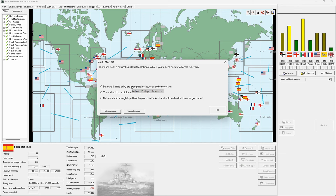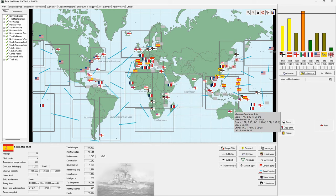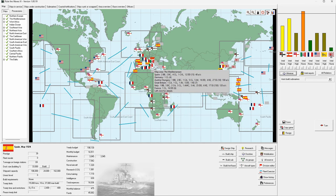This treaty has been in place for almost four years. We're going to go for a quick war, get some money, and move on. We're probably going to have to put out some corvettes for trade protection. Do I want AMCs for raiding, or can I inflict sufficient losses on Italy to blockade them? I think we could damage their ships quickly enough to blockade them.